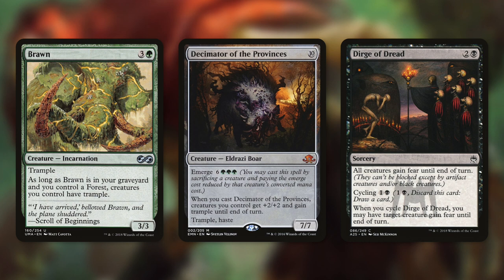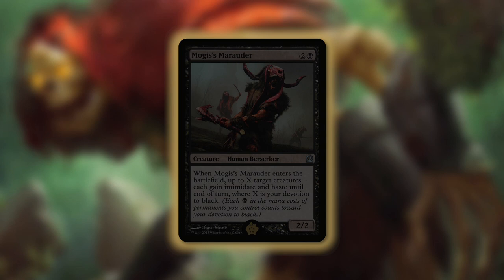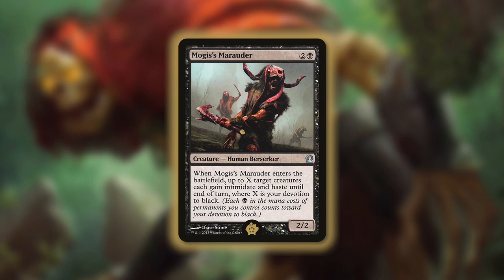Now all these might be great ways to finish off our opponents, but one definitely stands above the rest in my opinion — and that's going to be the golden pick of this deck, the number one card out of our 99. The golden pick for this deck is Mogis's Marauder. It's a 2/2 human berserker that costs 2 and a black. When it enters the battlefield, up to X target creatures gain intimidate and haste until end of turn where X is our devotion to black. So when we use Nethroi to bring back our army, this lets a lot of them attack right away and with evasion. It can definitely take our opponents by surprise and help us win in one big turn — and that's why it's the golden pick.